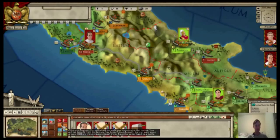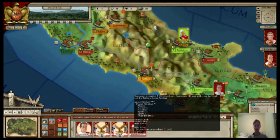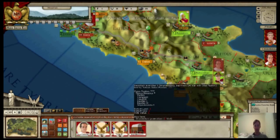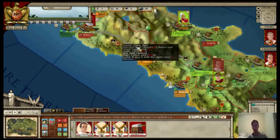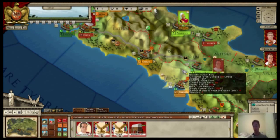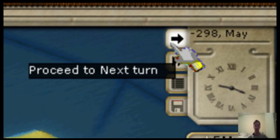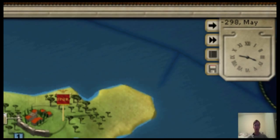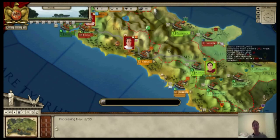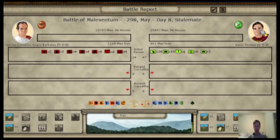Let's move an army. I'm going to drag this force and drop it on top of an enemy army here. Our army will then move toward that army and attempt to engage them. Birth of Rome, like the other AGOD games, is a turn-based game. I'm going to click this button to proceed to next turn. The turn processes my orders as well as the AI orders — and we have a battle and stalemate.